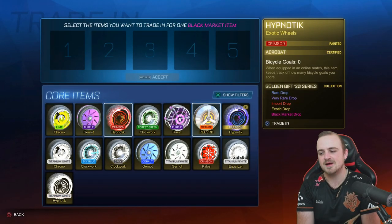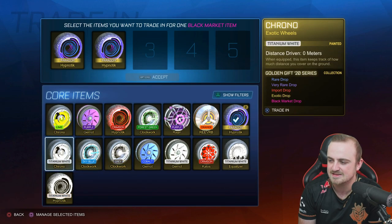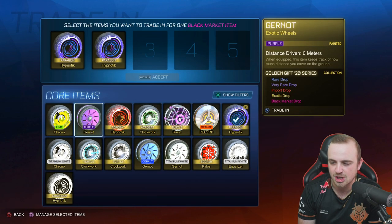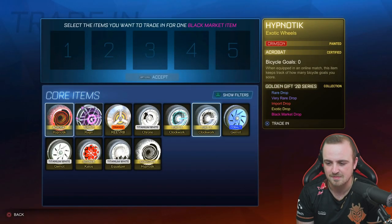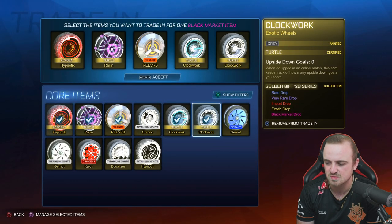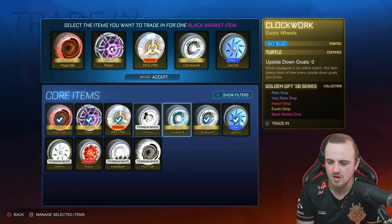Starting with the non-painted exotics — golden gift 20, black market number one: a regular atomizer. That's fine, totally fine. Any other non-painted here? Pretty much no. We might get two more black markets out of this. Hellfire can't be painted — always. Turtle certified as well.